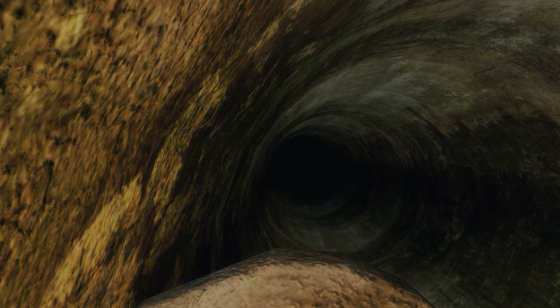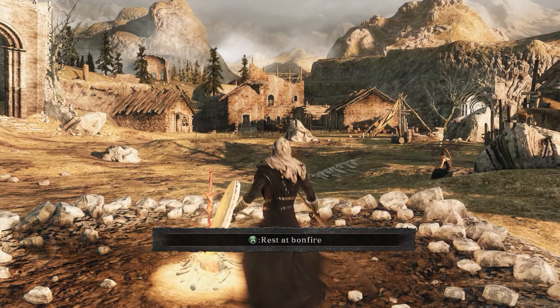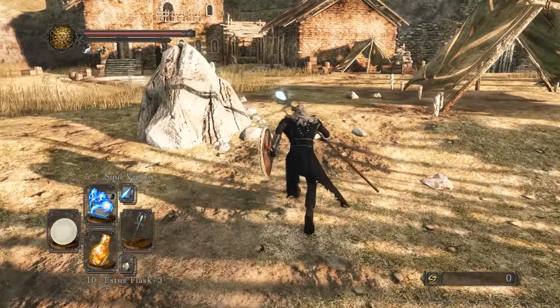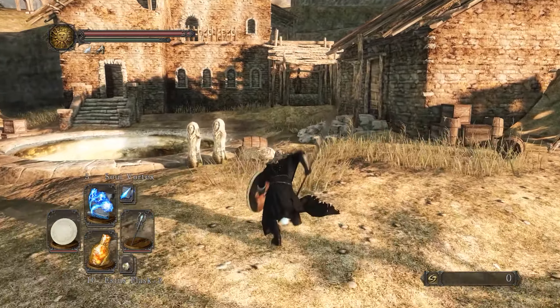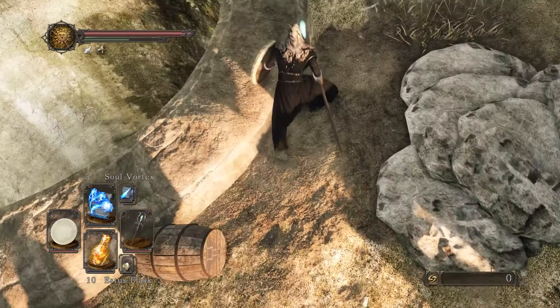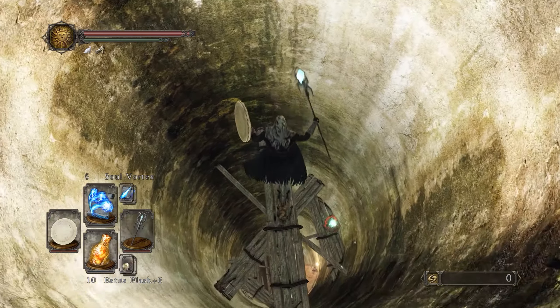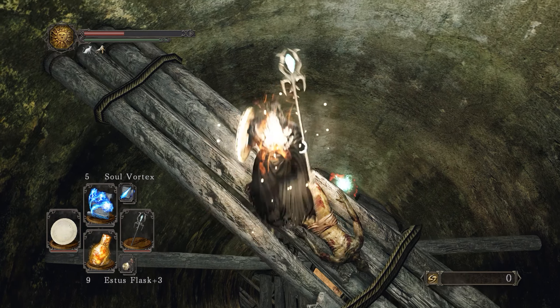We were in human form though, so we'll lose our humanity, but that's it. You want to be in human form doing this because you need your health topped up to survive the falls — the first one is the most punishing. But that was the hardest jump you have to make.